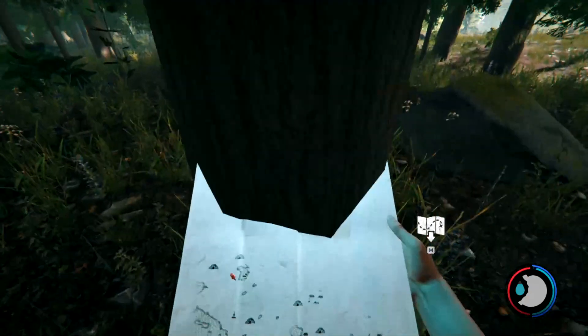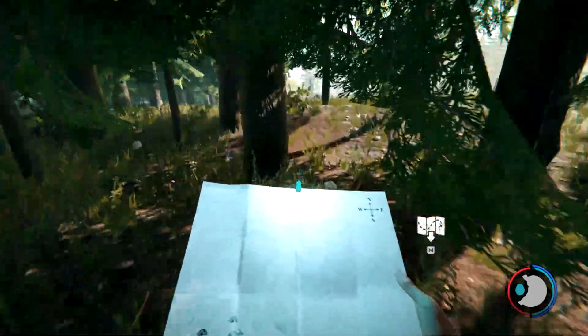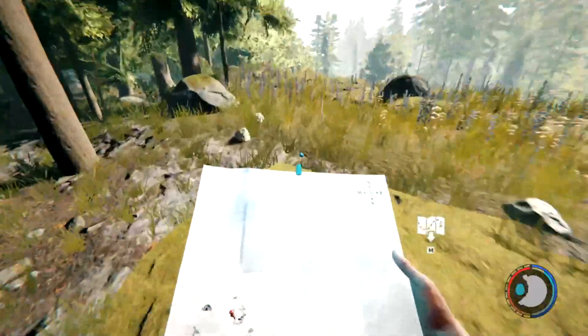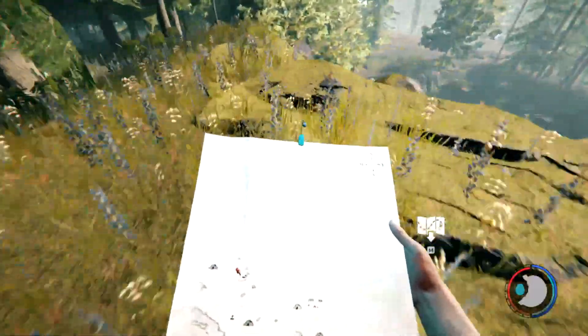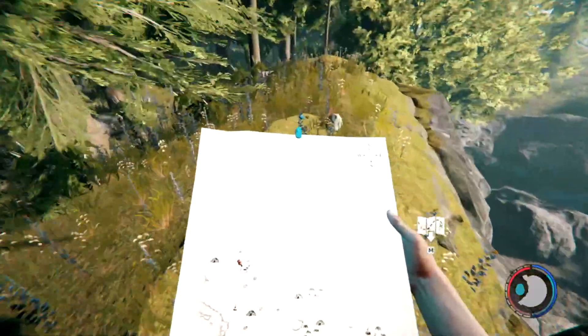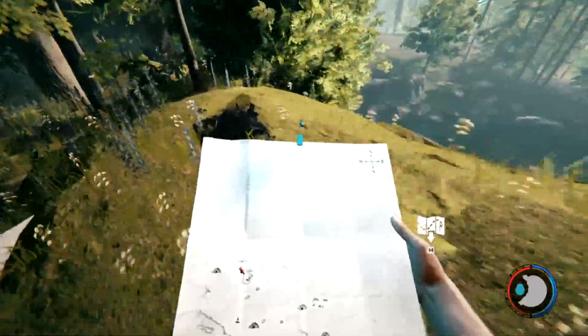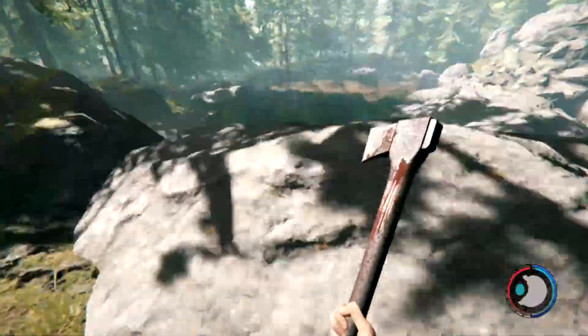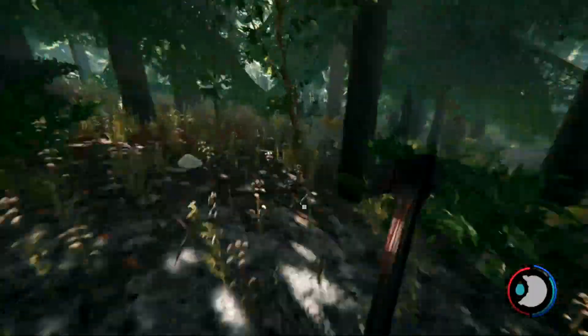I'm currently near my crash site, which is near the western side of the map, so I have to do quite a bit of walking. If you find yourself in this area, just keep heading east and go straight. If you're lucky, your plane might crash right next to this large clearing so you don't have to walk as much.